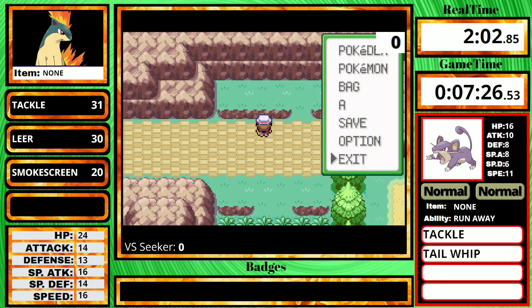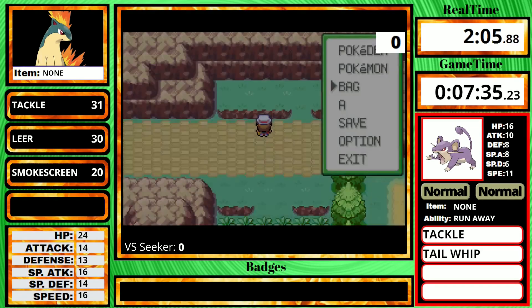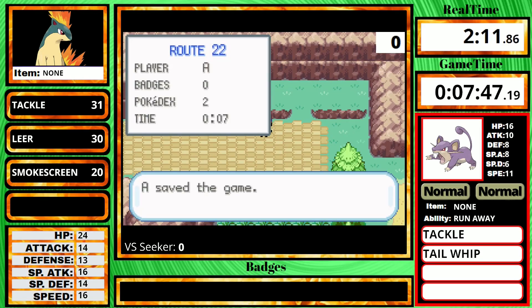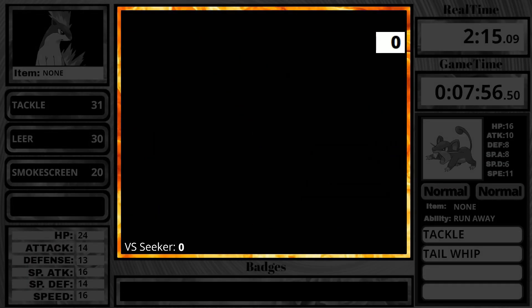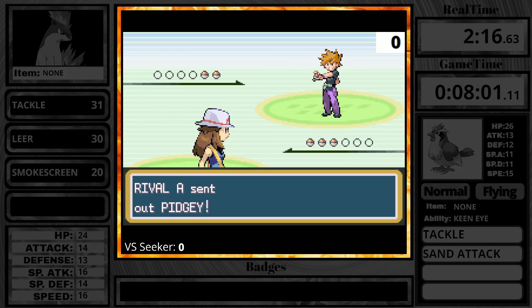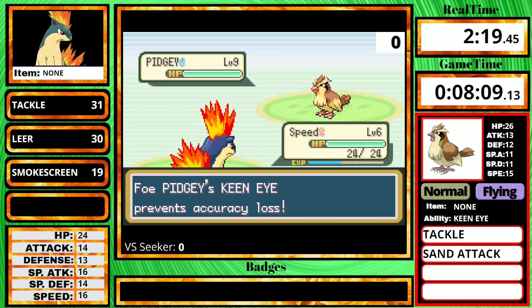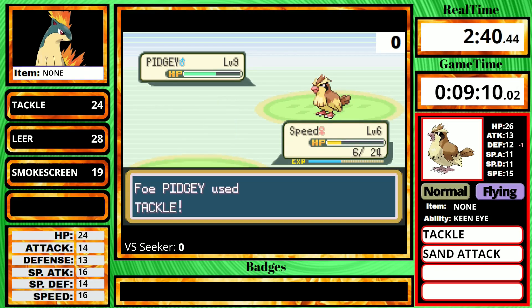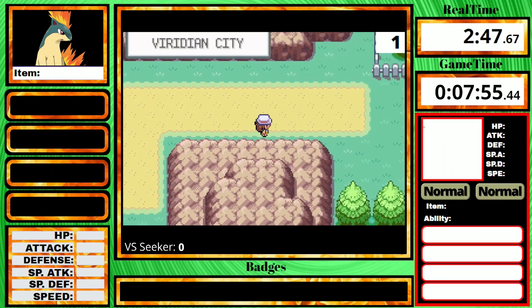I make an attempt to fight the optional rival, since I have to do a pretty heavy grinding session for Brock, because his Onix has Rock Tomb and we're weak to rock moves. This time he starts with a level nine Pidgey with Sand Attack. I tried to use my own Smokescreen, but I forgot the Pidgey has Keen Eye, so its accuracy can never go down. Once I realized this, I started spamming Tackle, but I just kept getting hit with Sand Attack and eventually got knocked out.